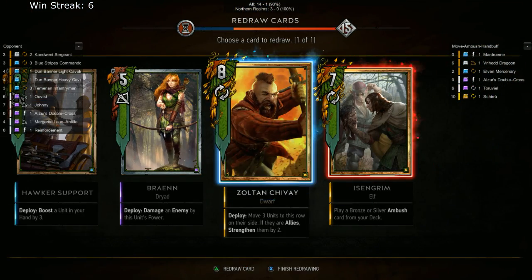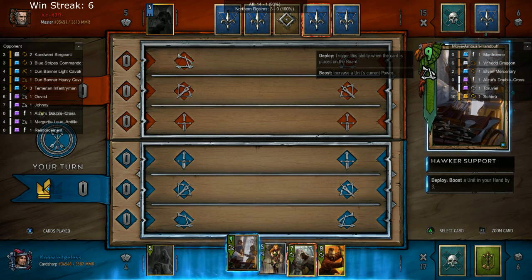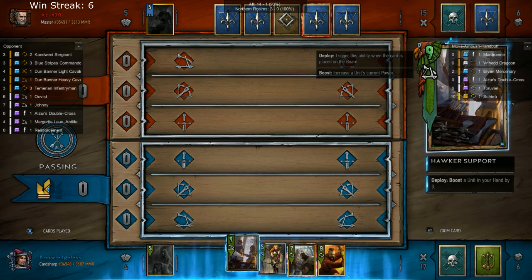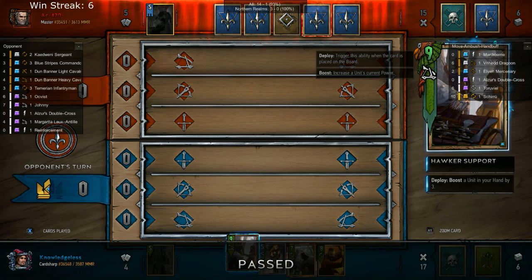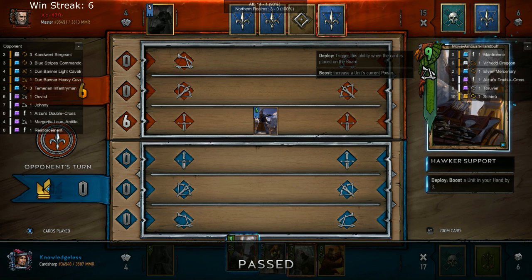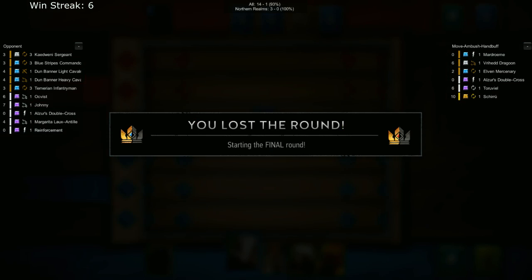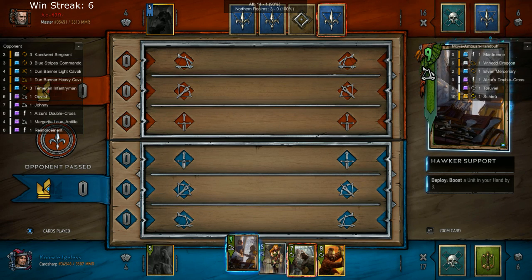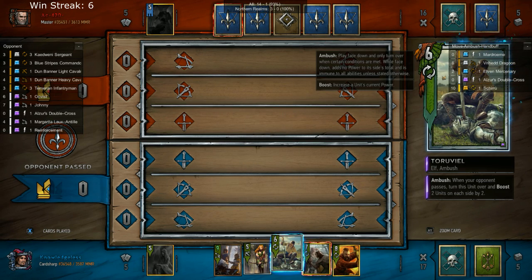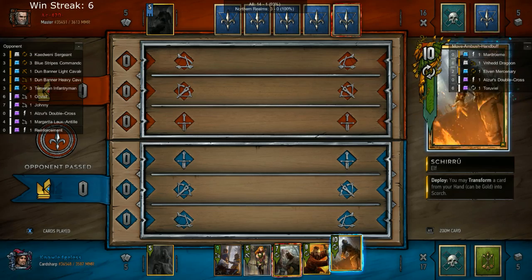I kind of have to push here. I probably shouldn't have pushed Teruvial out there under some estimates, but I think I'll be fine so I pass. I had an option to just play the Hawker Support there but I went against it. Chances are my opponent would have had to play two cards to catch up to the Hawker Support, and the fewer cards we have in the final round the better. So I redraw Teruvial, which is to be expected.